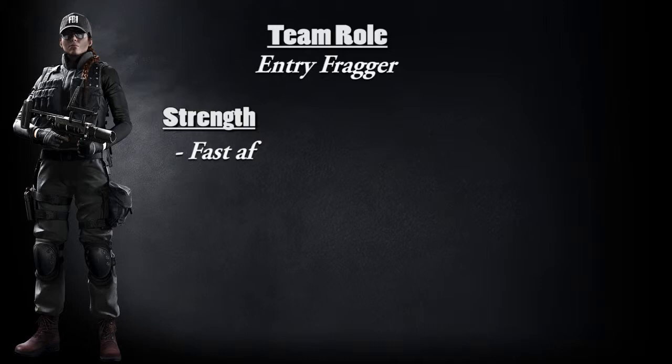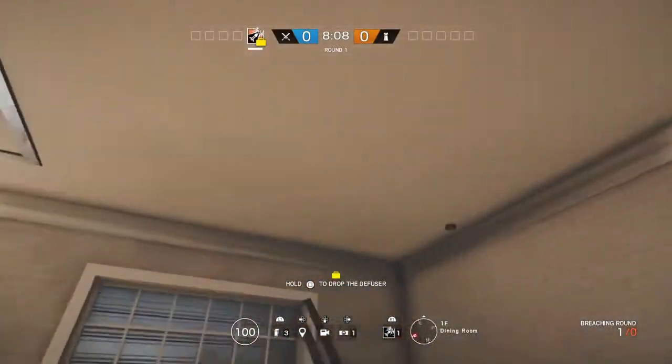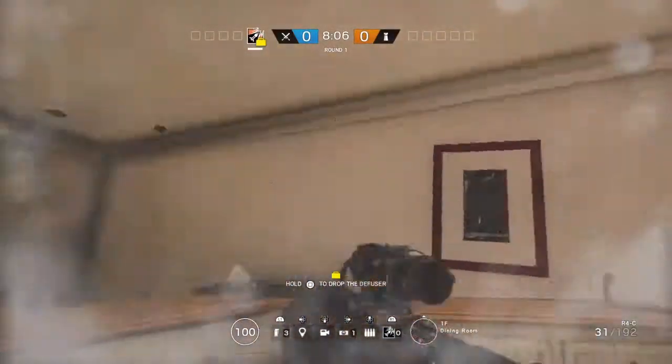Let's go to her second strength. The second strength is her amazing breaching utility. With this she can blow up walls, doors, more doors, garage doors — anything. Floors or ceilings are some pretty sneaky but well-known places by now, like in this clip.